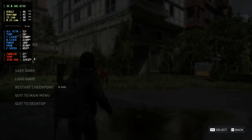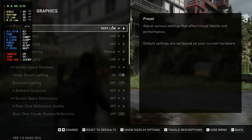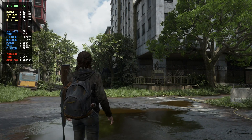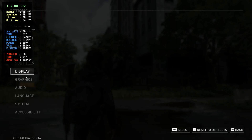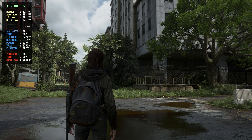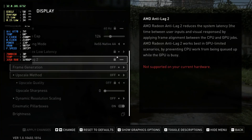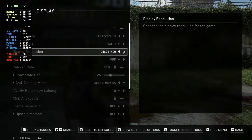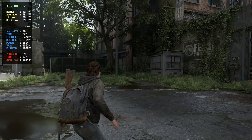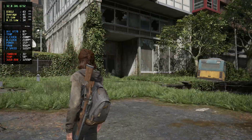I'll quickly show you the settings I'm running: 1080p native, XeSS, and the very low preset, and I'm getting 40 FPS here with very low GPU usage. If I increase the settings to very high, you can see the FPS basically didn't change. I can even increase it to 1440p and it will probably stay exactly the same. So it's just very CPU bound — that's what it looks like, but it really shouldn't be.